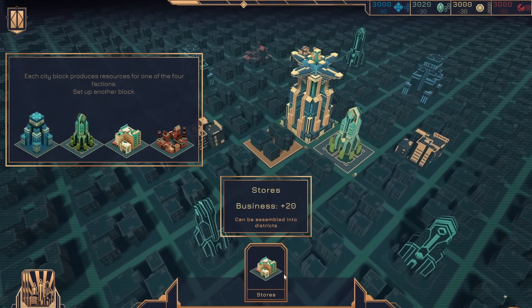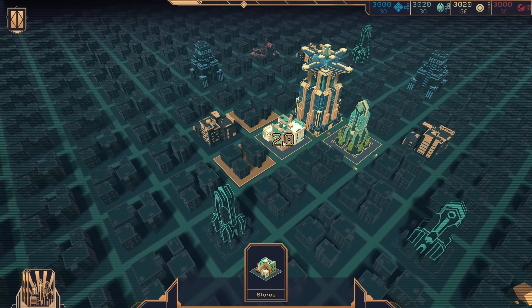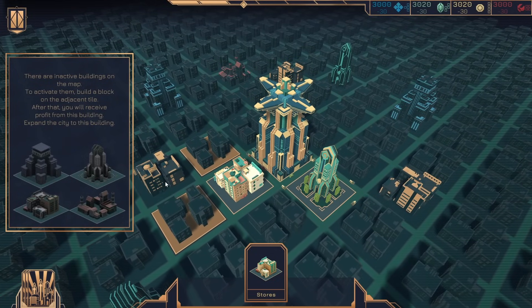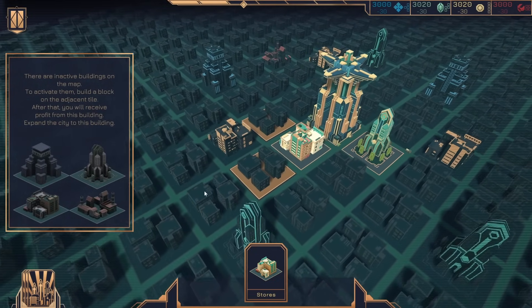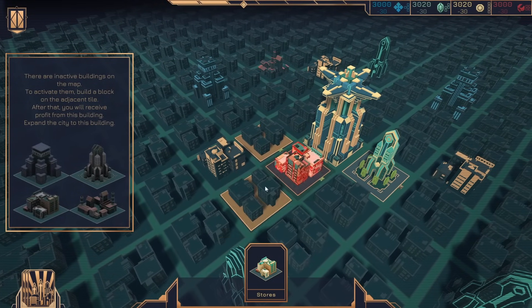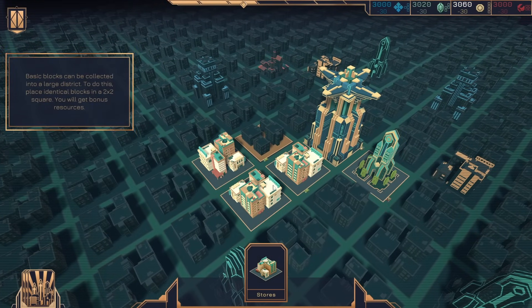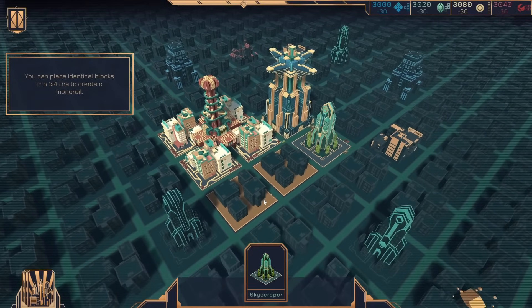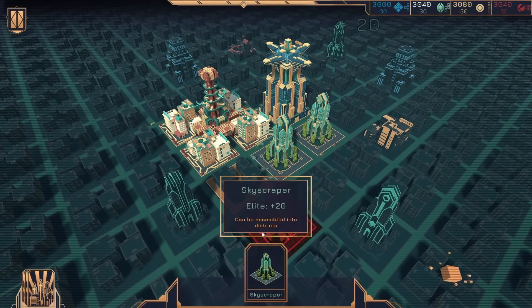Can I pause? No, it doesn't look like it. There are inactive buildings on the map. To activate them, build a block on the adjacent tile. After that, you will receive profit from this building. Expand outwards so we can get some more stores. Basic blocks can be collected into a larger district — place identical blocks into a 2x2. Place identical blocks into a 1x4 to create a monorail.